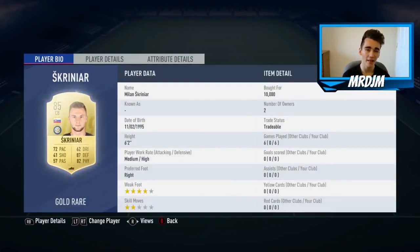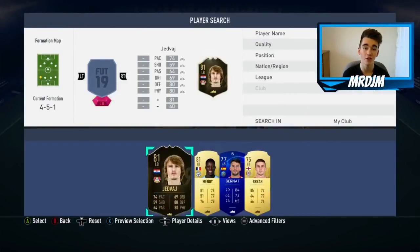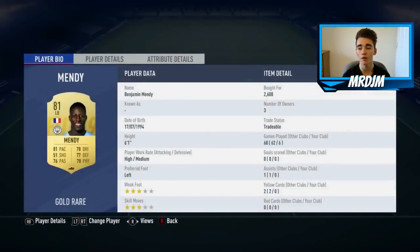Alongside him I've gone with the 85-rated Skrein — I think that's how you pronounce his name, I'm not too sure. I paid 10,000 coins for this guy, and I do think he's a very good central defender. Those two were a really solid center-back partnership.